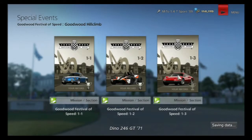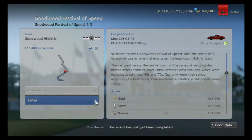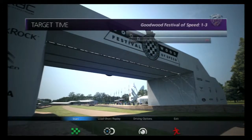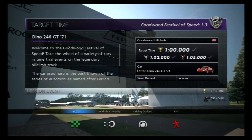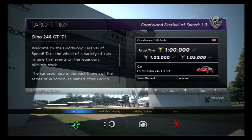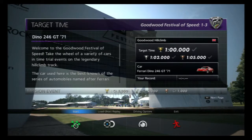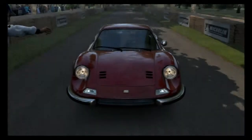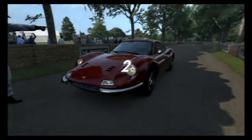Seems to be the fairest way around it. Of course if I get a gold in this that's even better. The car used here is the best known of the series of automobiles named after Ferrari founder Enzo Ferrari's oldest son Dino. They were styled by Pininfarina and known for their immaculate handling. Yeah, we'll see about that going up this hill fairly quickly, lined with brick walls and hay bales. We've got one minute to do it in, and up to a minute five for a bronze. Let's just hope that the blurb on this car is actually right and it's known for its immaculate handling, and it doesn't try and throw me all over the place like the KTM just did.